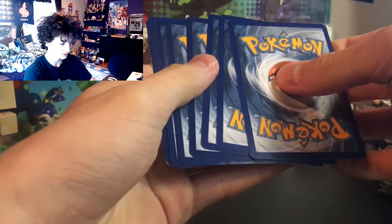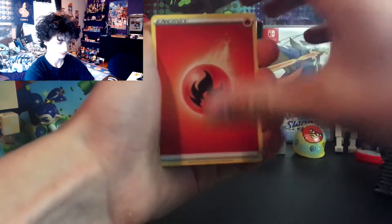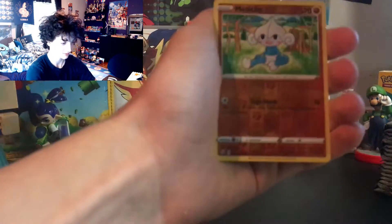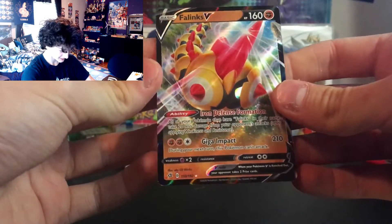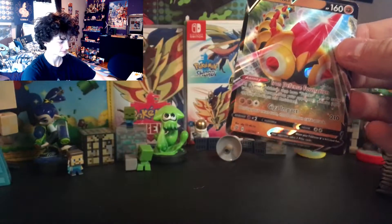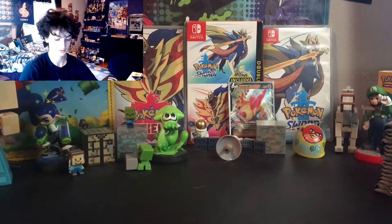White and green on the first one. Fire Energy, Heliolisk, Burning Scarf, Indeedee, Scyther, Nosepass, Wingull, Koffing, Bronzor, Metapod, and Phanpy V — awesome! Phanpy is an awesome card and Pokémon in general. First pack is a V card — that's pretty cool!